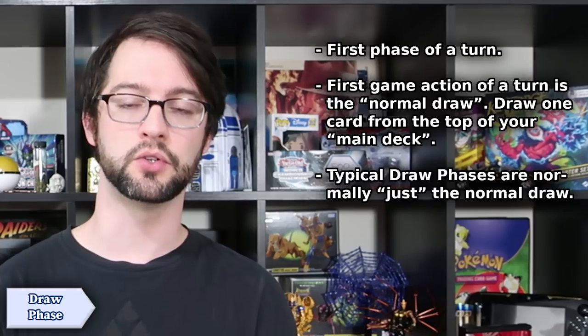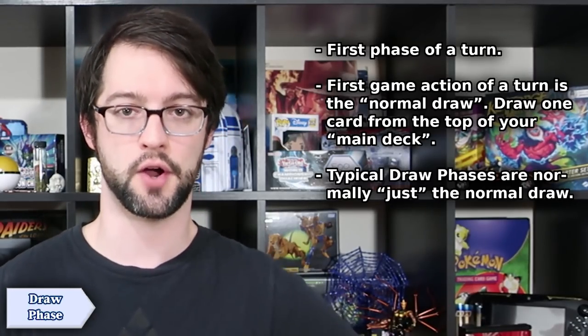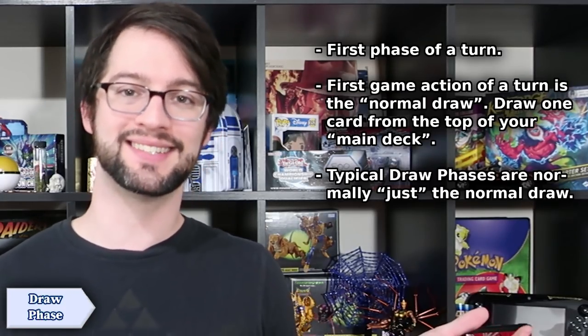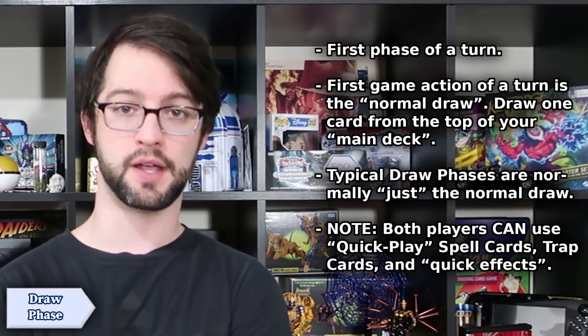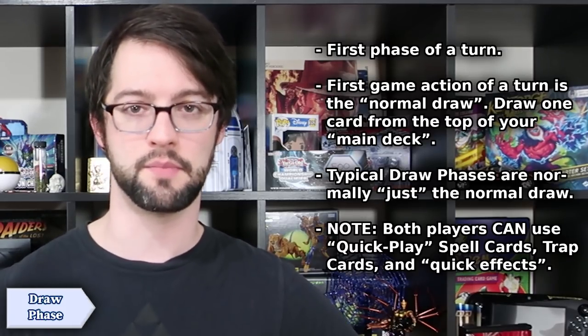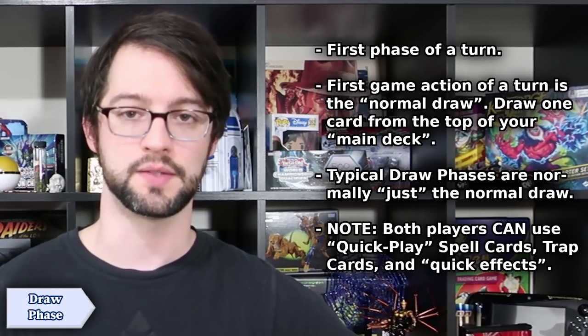Most of the time, a typical draw phase pretty much is only this — the turn player draws their card for the turn. However, and this is going to be true for every single phase of the turn, both players are allowed to use quick play spells, trap cards, and general quick effects. All three of those things we'll go over in a separate video, but suffice it to say, those three types of things can be used during the draw phase.